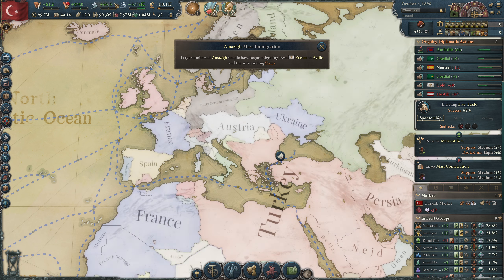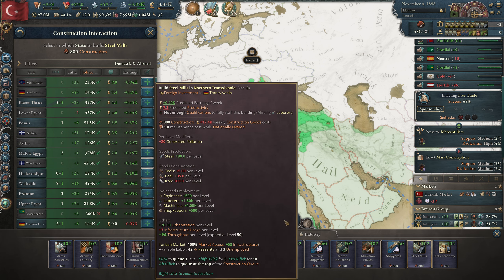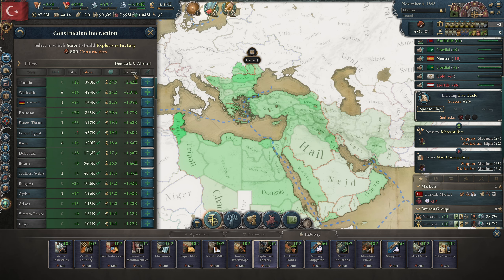We need to get more education and more intelligentsia strength - that should be the focus. We're going to steel frame buildings, which means we need a lot of steel. Steel is not very expensive yet. We also need a lot of explosives. Let's build a couple of explosives factories and steel factories. I'll build five more in Eastern Thrace and five explosives in Tunisia - it's cheap there, maybe because of fertilizer.